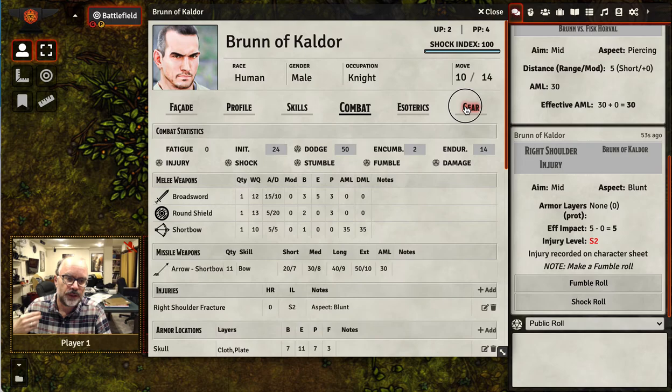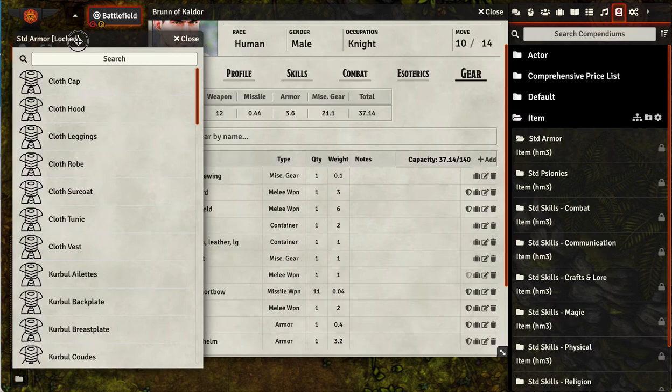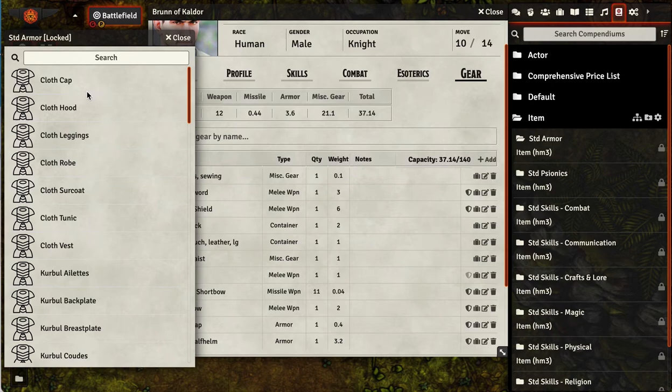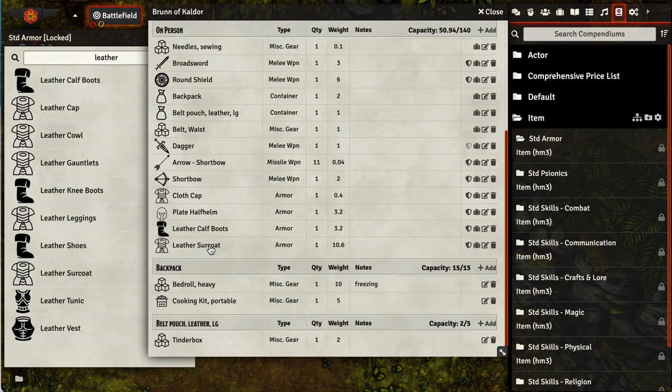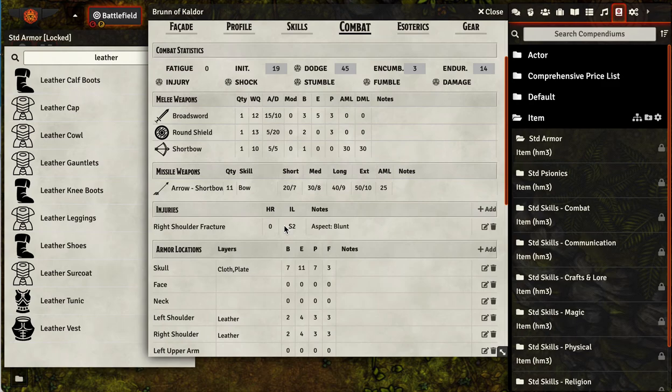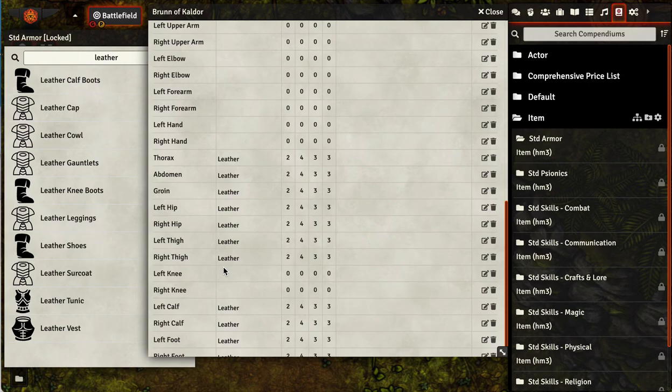What you want to do is go into the Gear section and go to the compendium. Pull up standard armor, and you want to drag the armor from the compendium onto your character. So this guy is going to have some leather calf boots — those look stylish — and some leather surcoat, perhaps. He already had a plate half helm and a cloth cap in here. I'm going to remove the cloth cap. Now let's go back to combat. You see the skull has cloth and plate, left shoulder has leather. Bunch of leather. This guy likes leather.